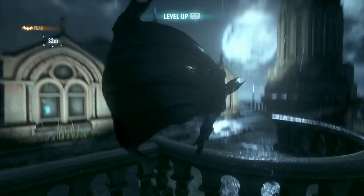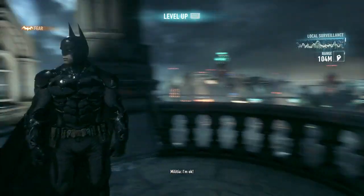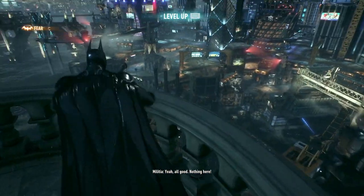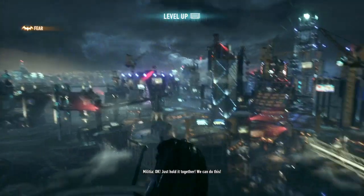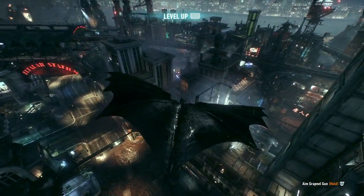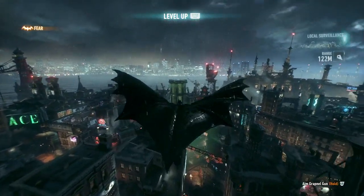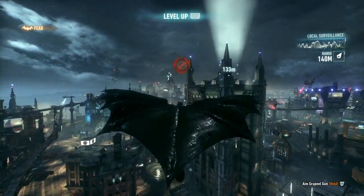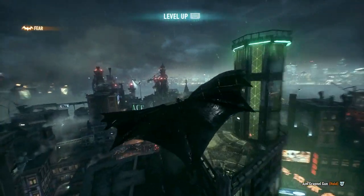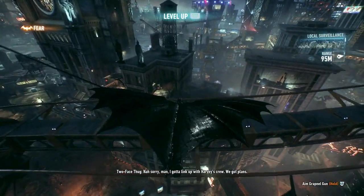The traversal stuff feels exactly the same — it's all the same. Can you fly and do as much without needing the Batmobile? Not a ton, except a lot of the missions require it in various ways. Remember how you could double tap to grapnel? Now you can triple tap to super grapnel. It does look nice and runs pretty well, though there are some spots on PS4 driving in the Batmobile that are a bit hitchy.